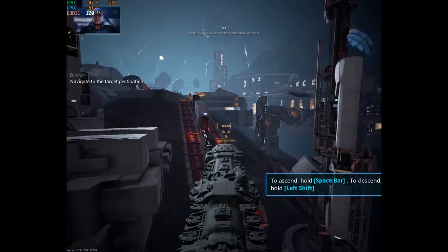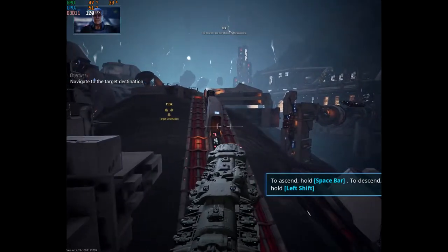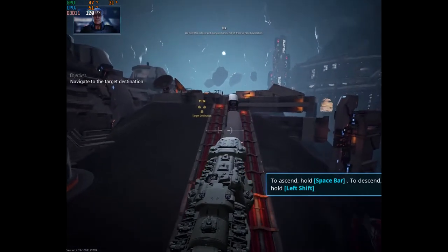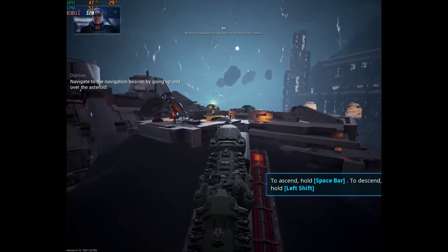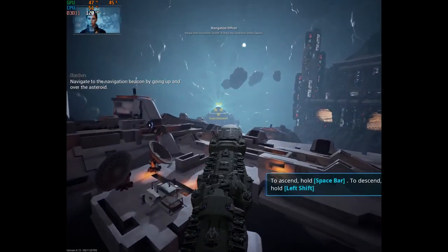And the navigation beacons — well, I brought them back to life myself. The beacons are our lifeline to the colonies. We built this outpost with our own hands, cut off from so-called civilization. Hangar zone successfully cleared. Primary ship capabilities online, Captain.